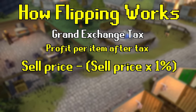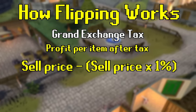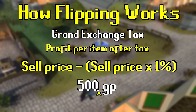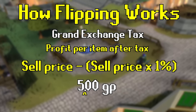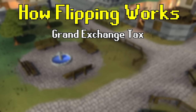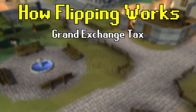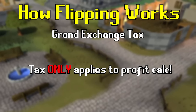We can calculate profit with tax by taking the price we plan to sell at, multiplying it by 1%, and subtracting it from our original sell price. Here is a pro tip: if you're not a math person, a very simple trick is to take your sell price and move the decimal over 2 digits to the left. So if your sell price is 500 GP, move the decimal 2 spaces and you get 5 GP — that is the tax per item.